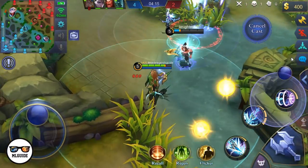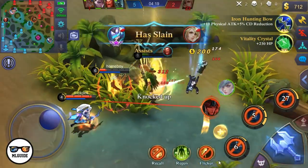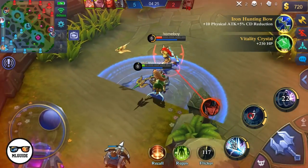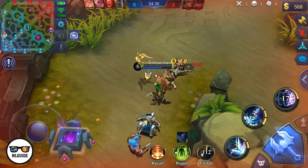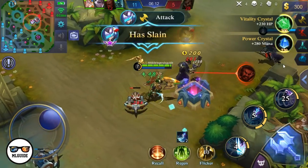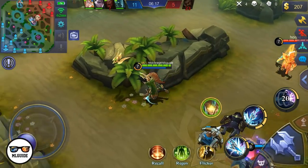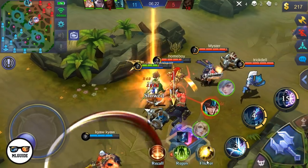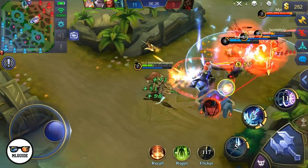The next recommended item is the Bloodlust Axe. Alpha relies on both his skills and basic attacks, but most of the time he relies on his skills, so having lifesteal on your skills is the best option. Remember, your Tranquility Boots will boost the lifesteal you get from both the Bloodlust Axe and Wings of the Apocalypse Queen — it's a great item combination. As you've seen in the video, Alpha's lifesteal is just insane because of his natural lifesteal and additional lifesteal from items.